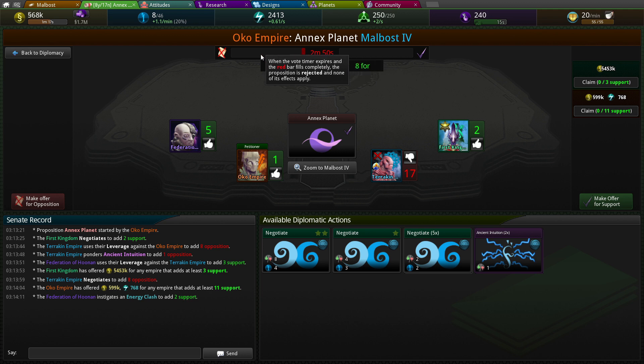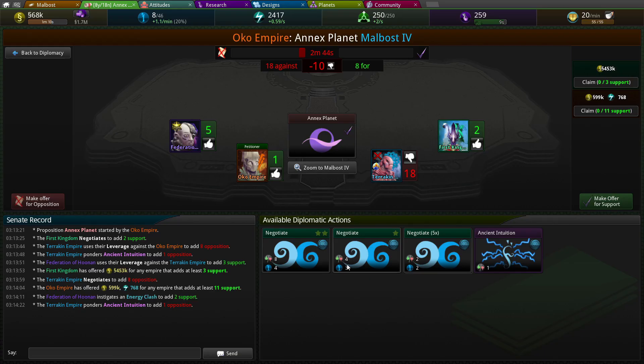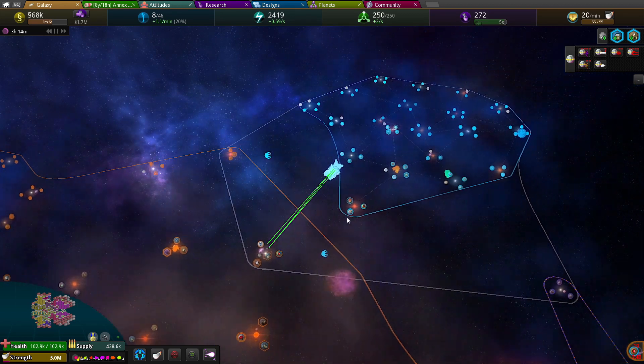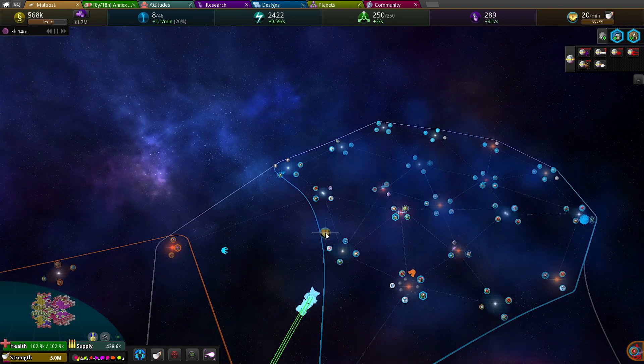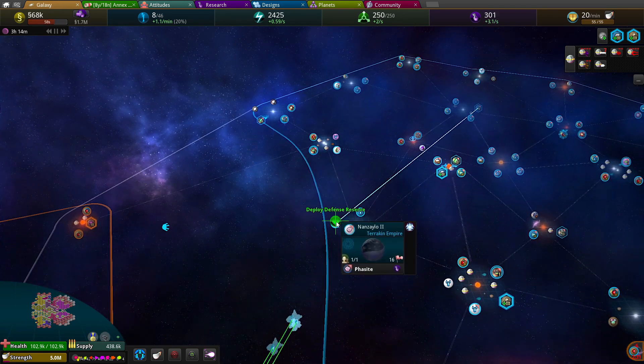It'll be completely rejected when the red bar fills up. Look, they're trying to pay each other to do this. Ancient intuition. No, you can't have it. You're gonna try and pick on me diplomatically. Alright, what else can we do for this episode? We have a big fight coming, so we'll see how that goes.